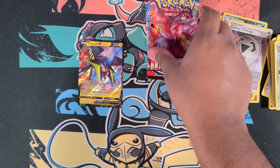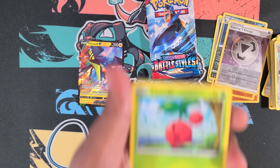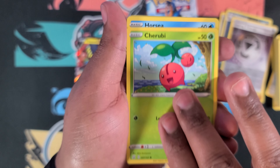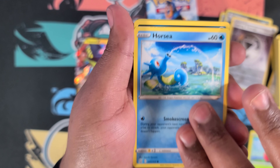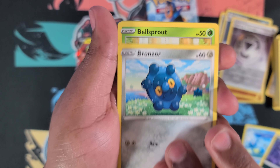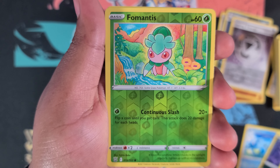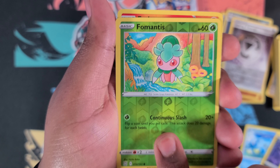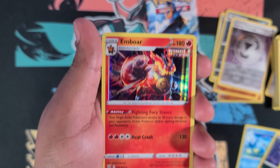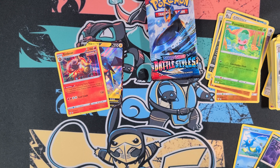Now into my favorite set — Battle Styles. We got Togepi, Horsea, Murkrow, Bronzor for the Gallade, Bellsprout, reverse holo Scyther, and oh — we got a holo Emboar! This is our second hit of the box.